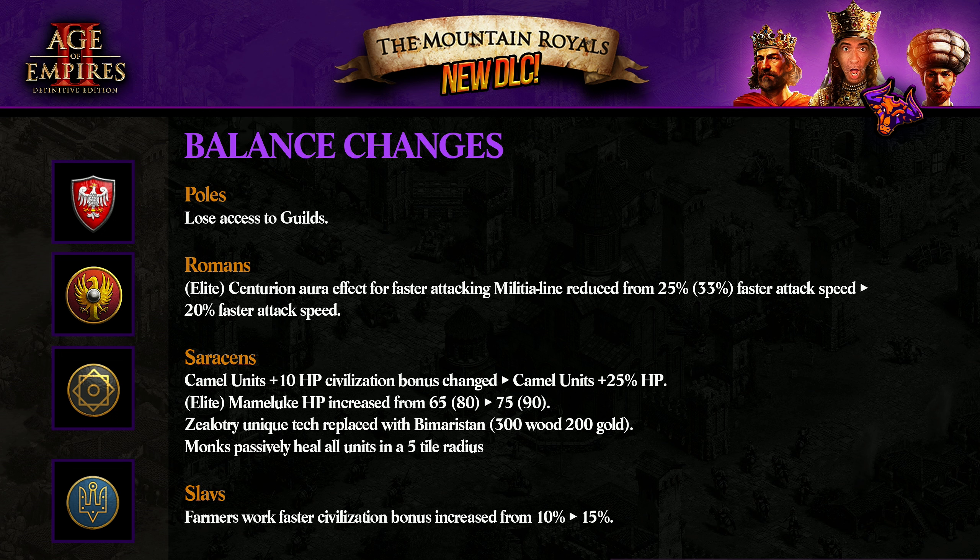Poles lose access to Guilds — well, they are great economies, so a little bit more expensive. Romans: Elite Centurion aura effect for faster attack speed in melee range reduces from 25% to 20% faster attack speed. It seems the charge was very strong. Saracens: camel units plus 10 HP civilization bonus changed — camel units now get plus 25 HP. Wow, they make those camels even stronger; they were already strong. Mameluke HP increased by 10 HP in Castle and Imperial. Cellular unique tech replaced by Bimaristan, which costs 300 gold, and monks passively heal all units in a five-tile radius. And Slavs: farmers work rate civilization bonus increased.